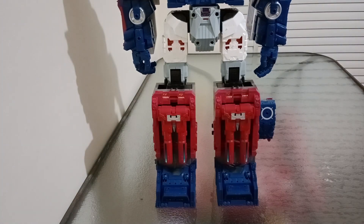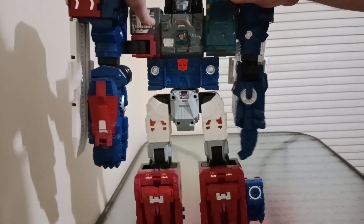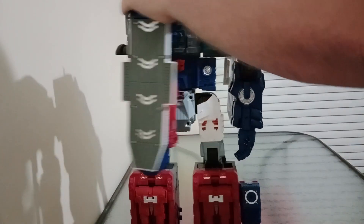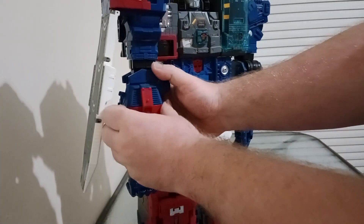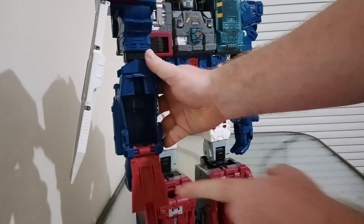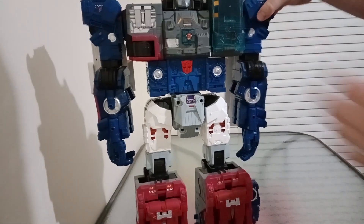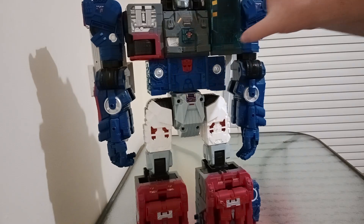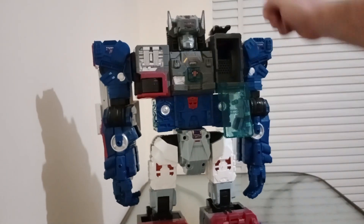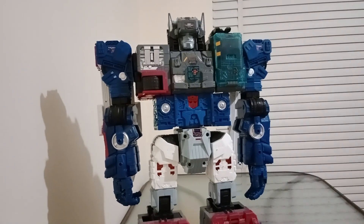As for the Metroplex features: there's a ratchet here that will allow you to bring the arm forward if you have any use for that. These sections also move. There's also this piece here which can fold all the way down. For Metroplex, when you do it, there is actually a gun that sits in here. This shoulder area folds down — that's usually where his shoulder gun sits, but I took it out for Spike to use as his shoulder cannon.